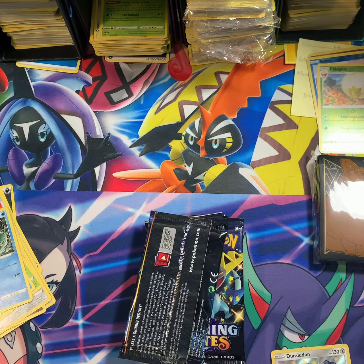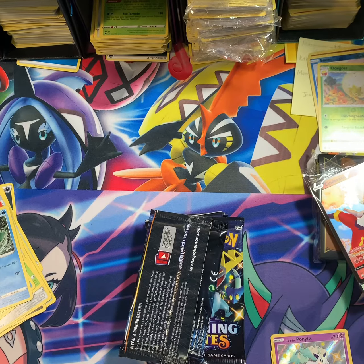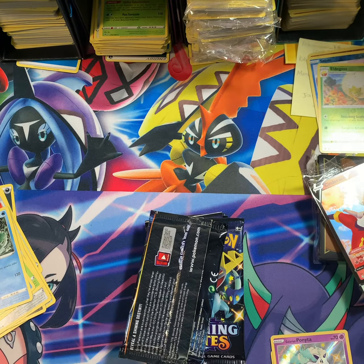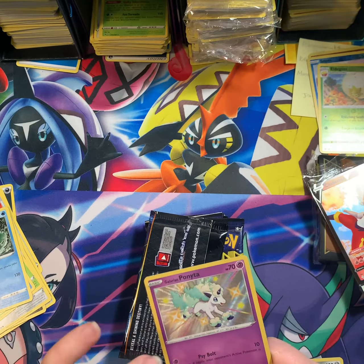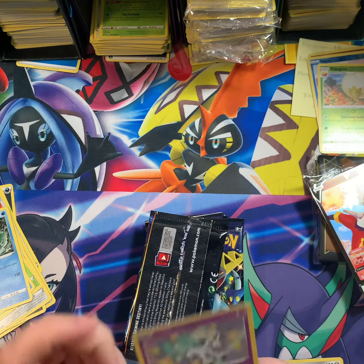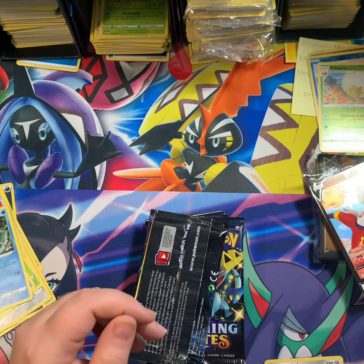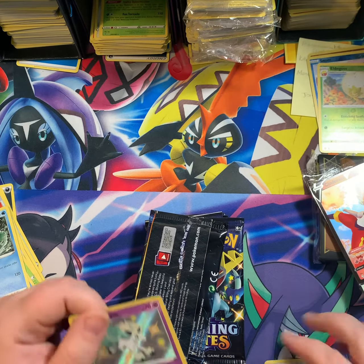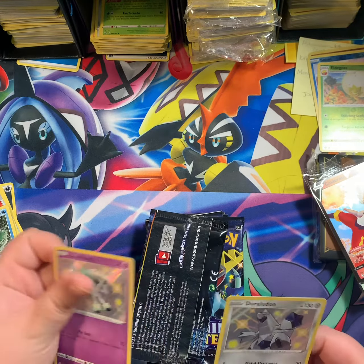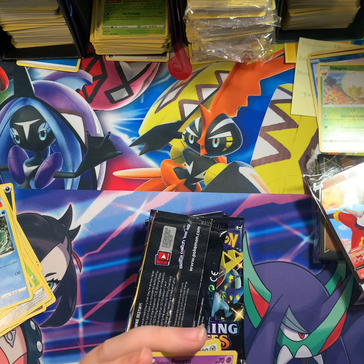The Ponyta I pulled is textured quite noticeably — little dots, it almost feels fake, but I can't see through it or anything. It's strange. The Ponyta you can feel the texture from the art all the way down the card, but Mr. Mime and Cobra are not textured that way. I guess that's a new thing they're doing. Wanted to check while I was thinking of it.